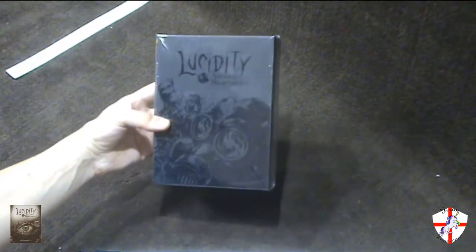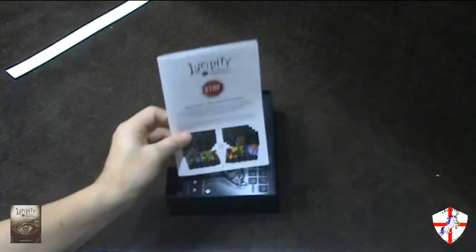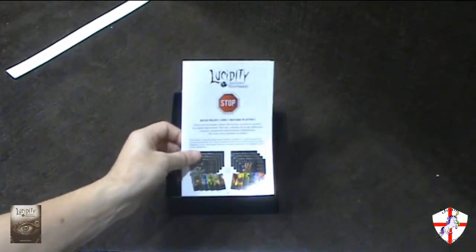As I mentioned, it is nicely printed here. Unfortunately, there's no imprint inside — it's just black. But that's fine, still pretty good. Inside we have the rule books for the expansions.